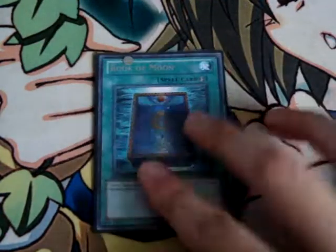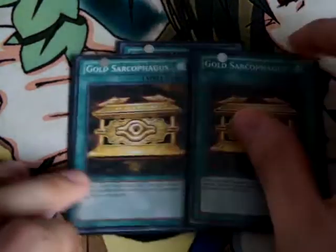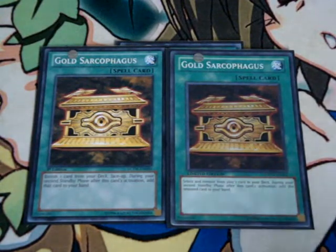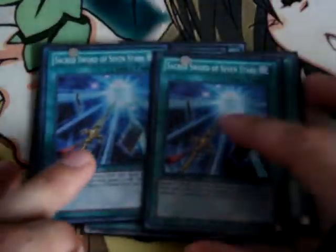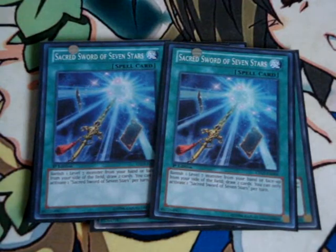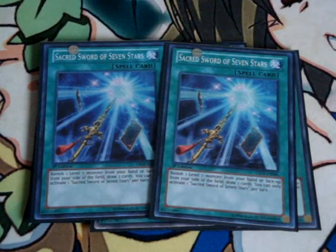For the spells: one Book of Moon — I mainly use it to put Jowgen face down, Kycoo face down, depends what's on the field, just to keep the deck moving. Two Ghost Ogre — banish your big dragons to get their effects, then add them to your hand. One Heavy Storm. One Monster Reborn. Two Sacred Sword of Seven Stars — I know people only use one, but I want two just because it helps me draw more and also get my dragon's effect, and add another card, so it's like you're drawing three really.